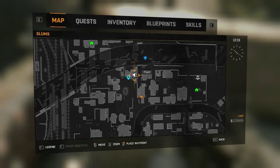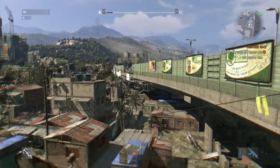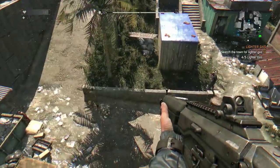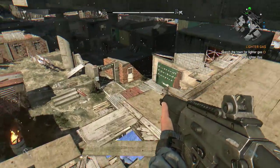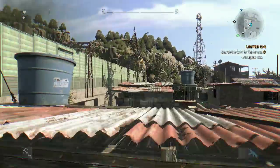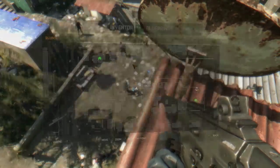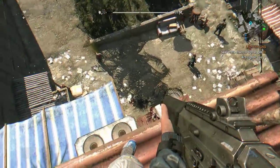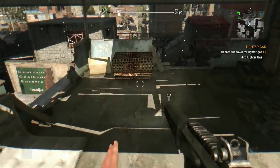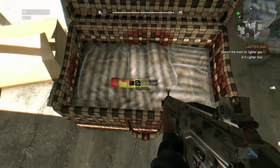Number five is very very close to where you picked up the fourth one. I misjudged my positioning a little bit here, but it's basically under where I'm stood now — under this little wooden shack here. It does take me a few seconds to work it out, I do apologize, but it's literally two or three seconds away from the last one. Just make sure you know exactly where it is. I finally found it — it's literally one on each side of the building, so make sure you pick that one up.